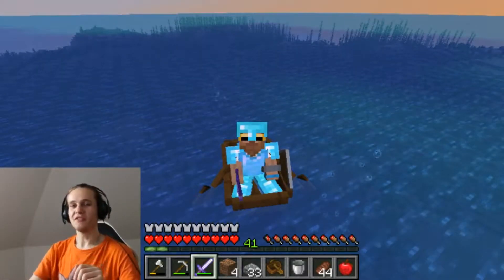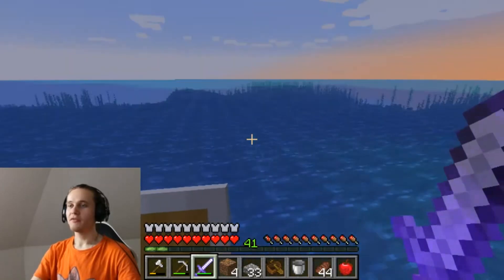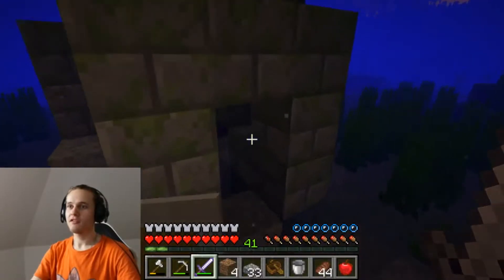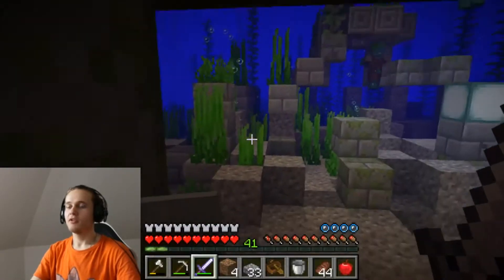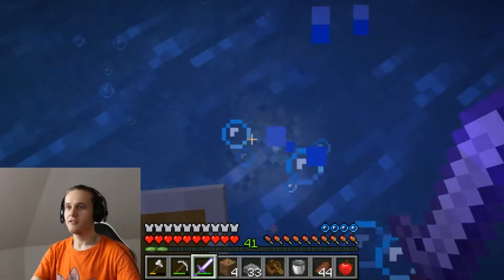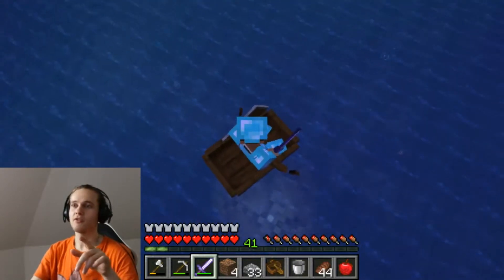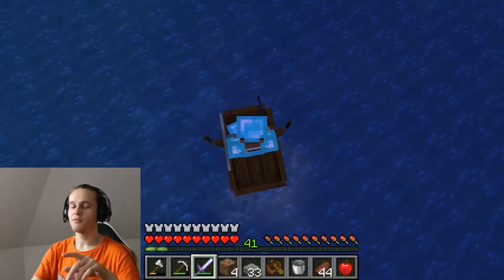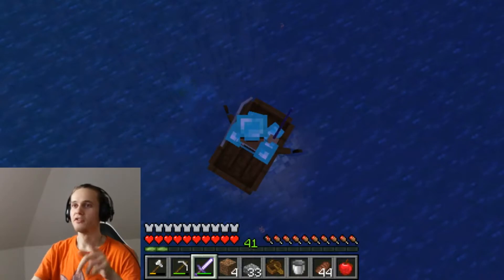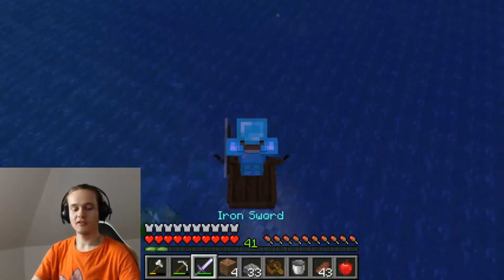Hello everybody and welcome to a brand new series. Today I want to explore my ocean biome. Right now I am above the drowned spawn zone — these structures always have a chest, but I have already looted this one, and next to it there was another. You can simply find these structures by searching for the magma block or by searching for the bubble stream created from those magma blocks in the ground. You will find many drowned here, so be careful — take your good armor and enough food, then head into the adventure.